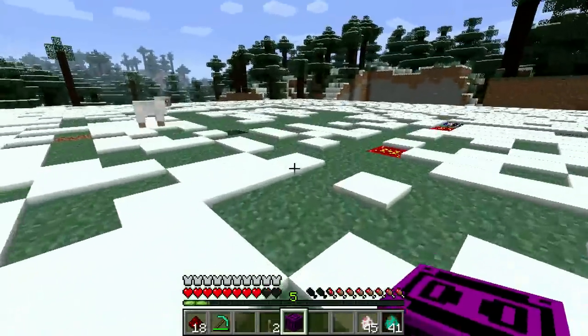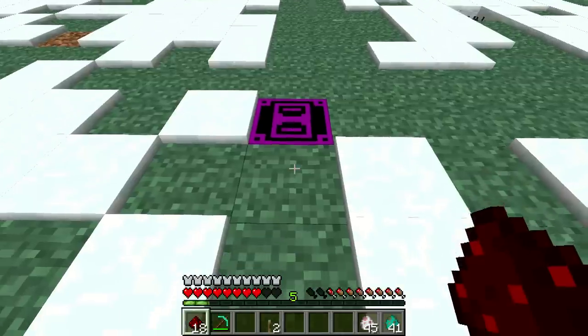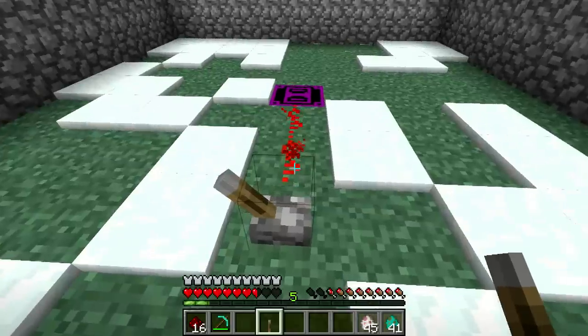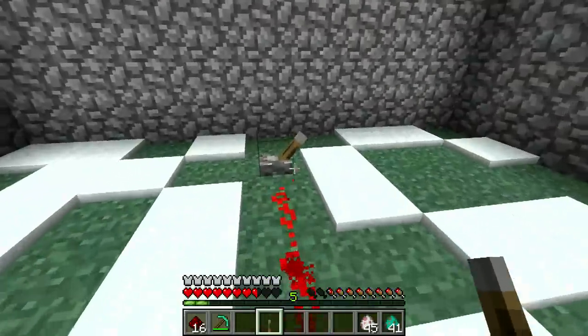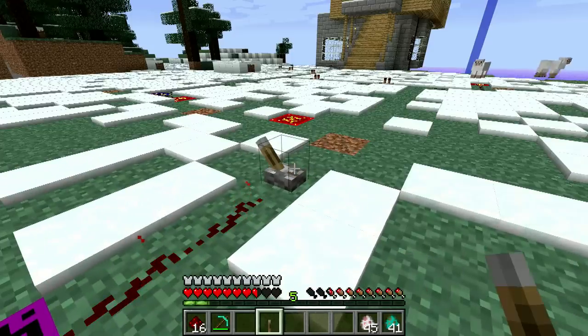Now it's important to find a nice hole to stick your tower block in, so it knows where to build from. We'll put that right there, drop a little redstone and a switch. And when I flip the switch — tower! It just built a cobblestone tower around us. Flip the switch and it goes away. Tower? No tower.